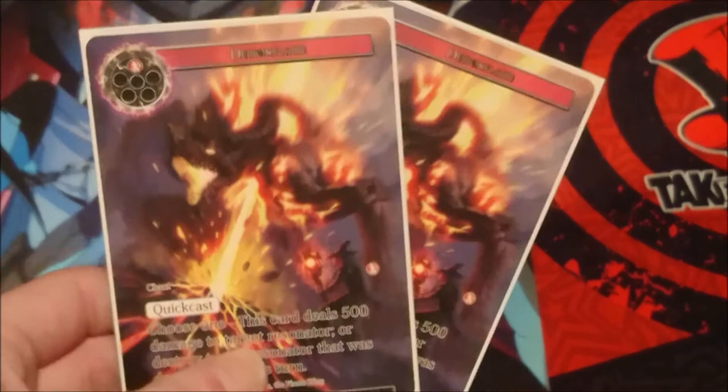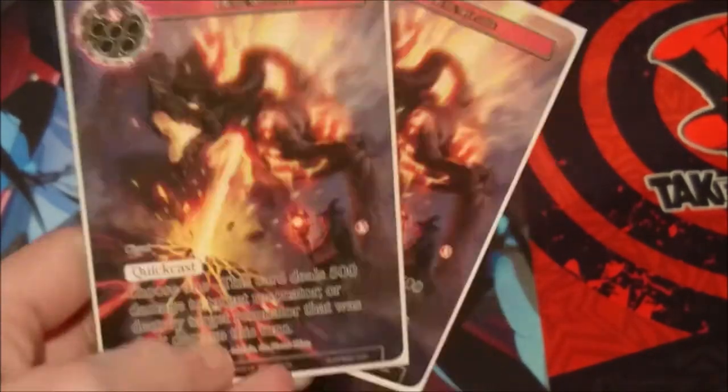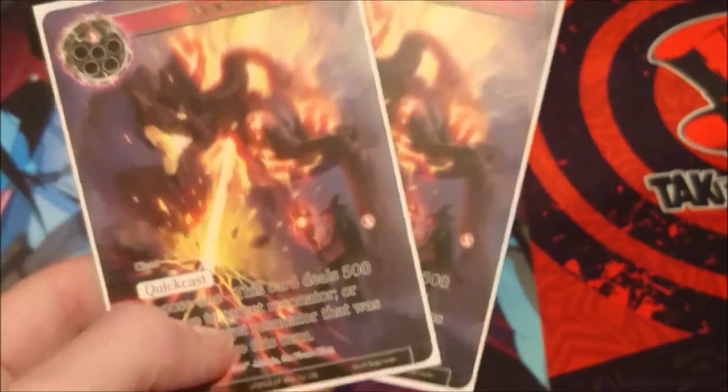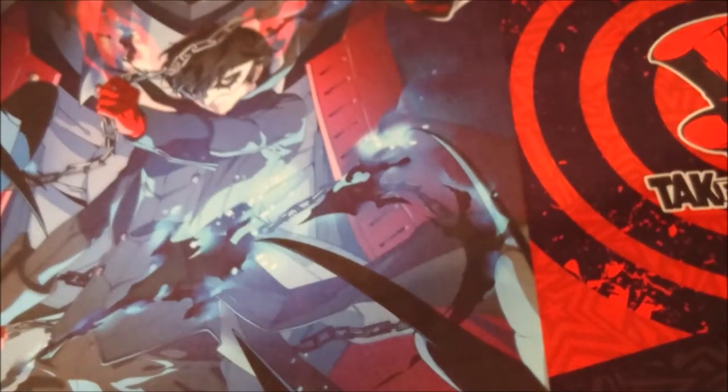We have two Demon Flames, which work well with the Guardian of Fire Stones' resonance ability. It's a one cost quick cast chant — we can either deal 500 damage to a target resonator, or destroy a target resonator that was dealt damage this turn. So we can use the resonance ability to damage something and then use Demon Flame to finish it. Only running two because two feels like enough.